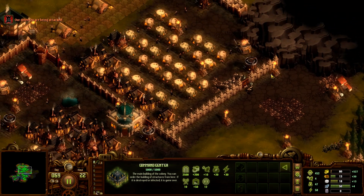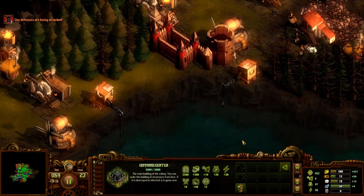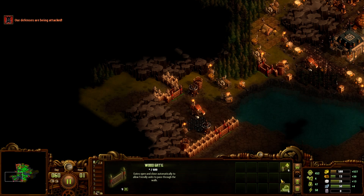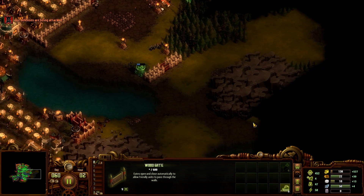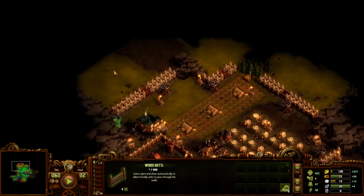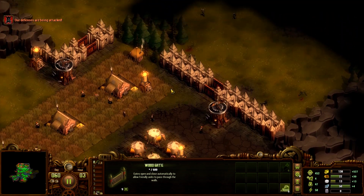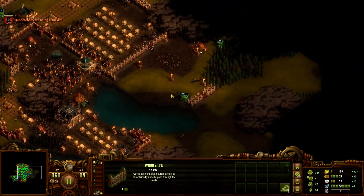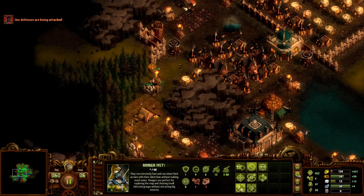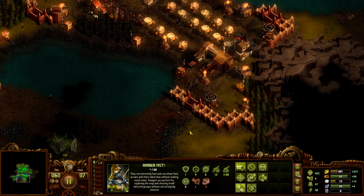Looking good, but now we've got no money. Defenses are being attacked — not a big deal. Let's repair and get some gates upgraded. We need to upgrade all our walls honestly. They are trying to break through — we'll be fine. I'd like a ballista here, and maybe get a couple of those ladies into that tower.